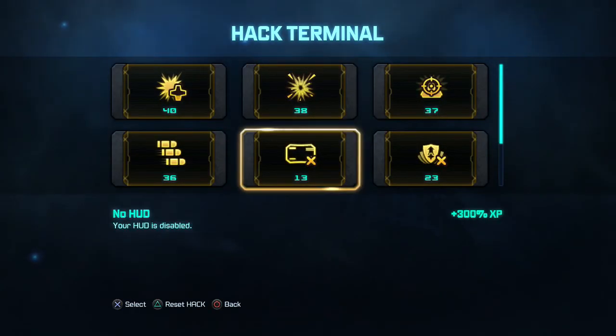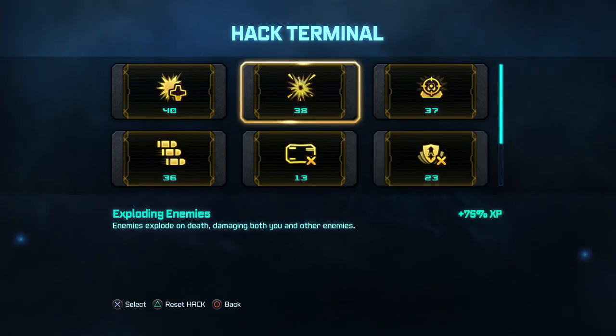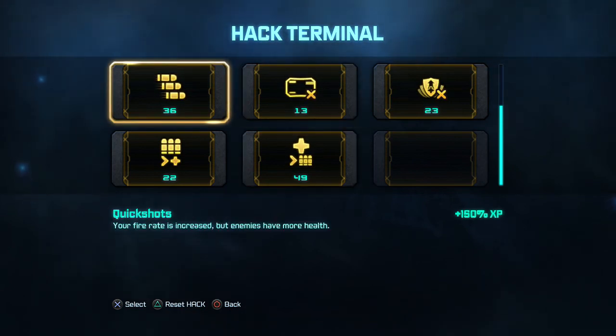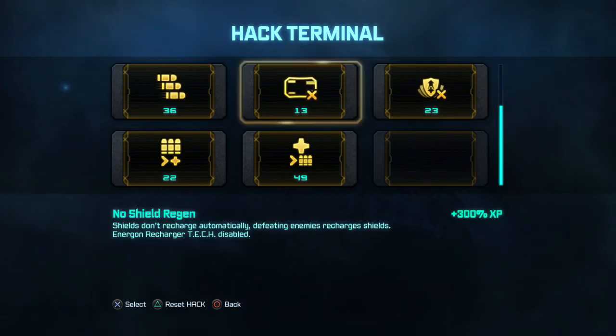Hacks give you more XP. What I normally do is use the ones that give more health than ammo, because you can get ammo from one of the weapon boxes and they'll occasionally drop ammo too, but it's pretty easy. I did this one during my Let's Play. The no HUD one is pretty hard, so let's go with this one like usual.